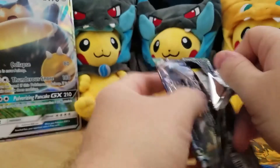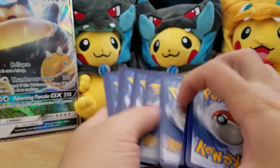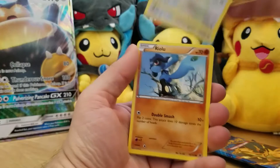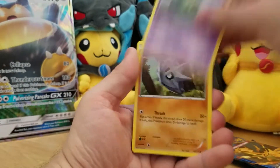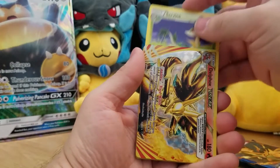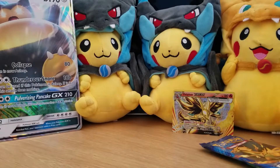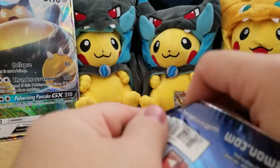Another Fates Collide pack — I mean, I get it. They've got to get rid of excess packs somehow, so they pack them into these boxes and sell them to guys like you and me. Just wish they would stick with more regular sets. Energy Reset... and we got a Delphox Break, I'll take it.